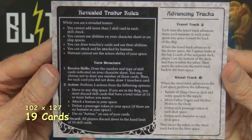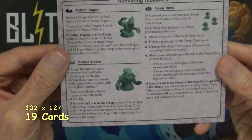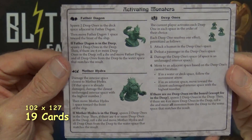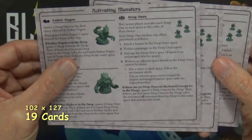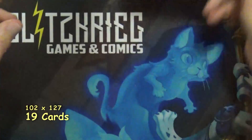Then we have the revealed traitor rules and advancing tracks along with activating monsters. There are only three of those — I'm assuming because there could be three traitors, though I don't know exactly how many traitors it's possible to have.